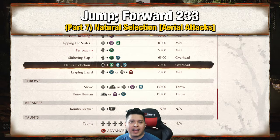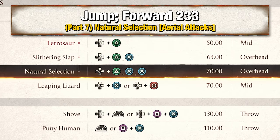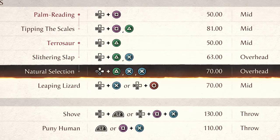Alright, for part 7 you want to add Natural Selection, which is going aerial and then pressing forward 2, 3, 3.